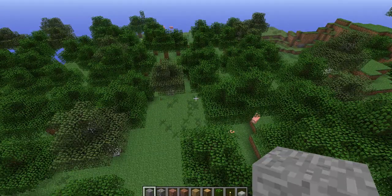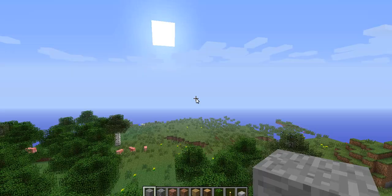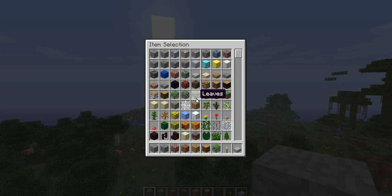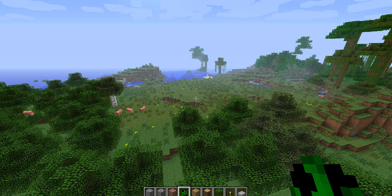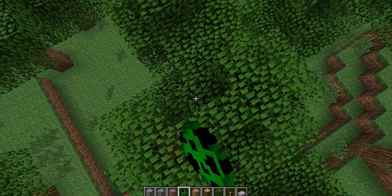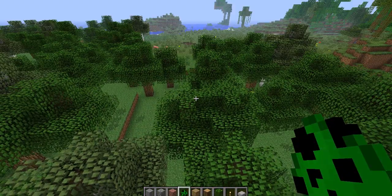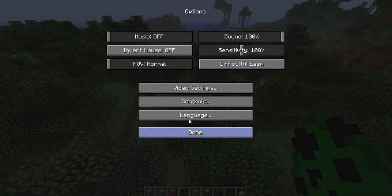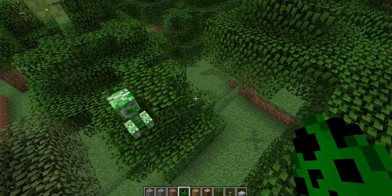Now I'm going to show you what creepers do. Let's spawn a creeper. We can't, because we're on peaceful. But if I change the difficulty up one more, I can spawn it. And if you hit a creeper — look at this — it explodes.